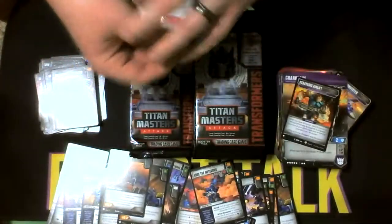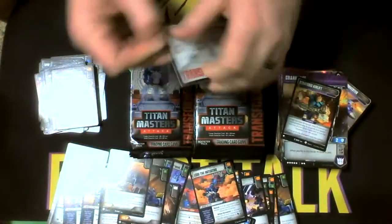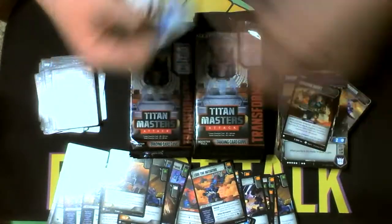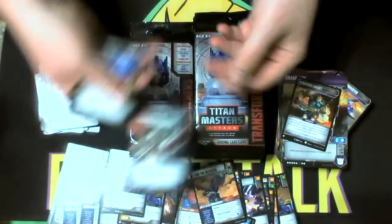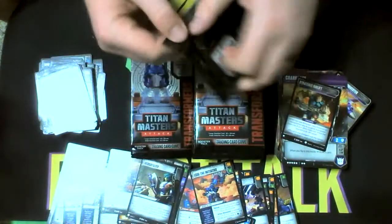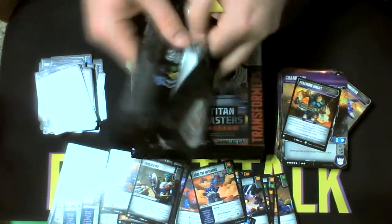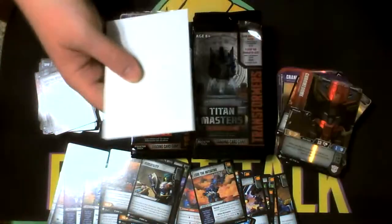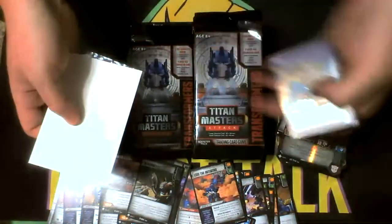I swear I saw a Pounce Stratagem too. If I'm wrong I'm wrong, but I could have sworn he had a Stratagem. Versatility — I think we already got a playset of that from the last box, if not we should now. Chrome Dome and a Crib.